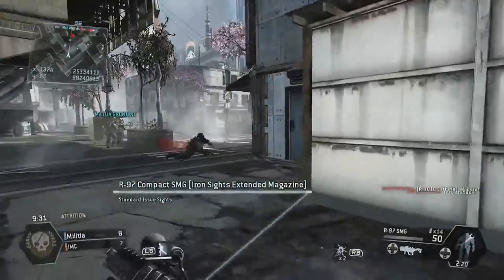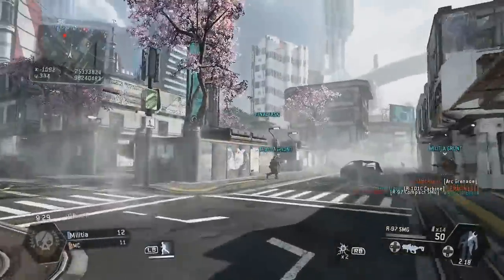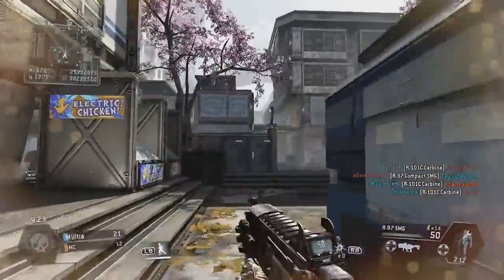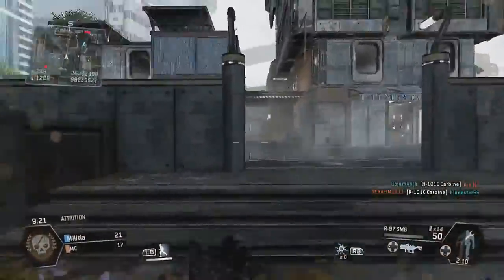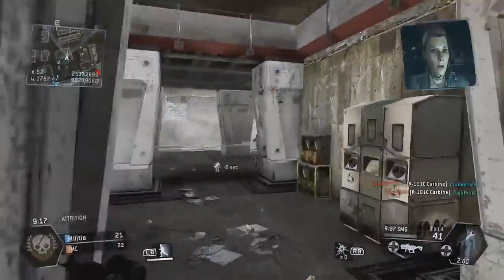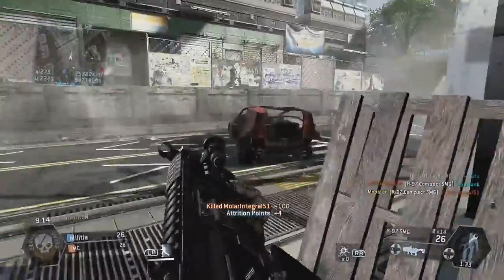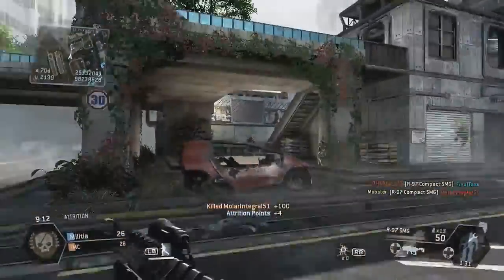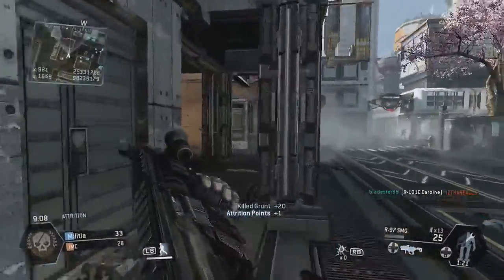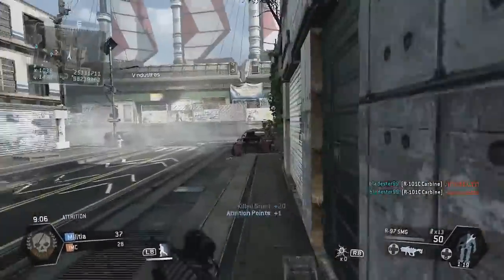Right now you're watching some Attrition gameplay on the map Angel City. Attrition is kind of like Team Deathmatch — you get a point every time you kill an enemy, but depending on what enemy you kill depends on how many points you get, and there are also multipliers involved. Whichever team reaches 250 points wins the game, or whoever has the most when the 10-minute time limit runs out. Killing a human gives you 4 points and killing a grunt gives you 1 point.